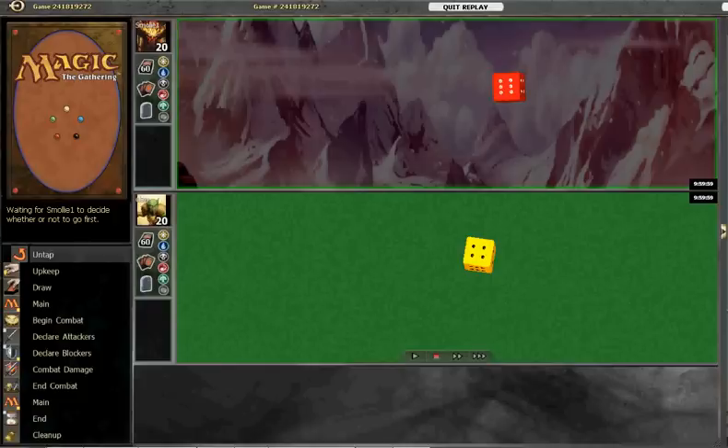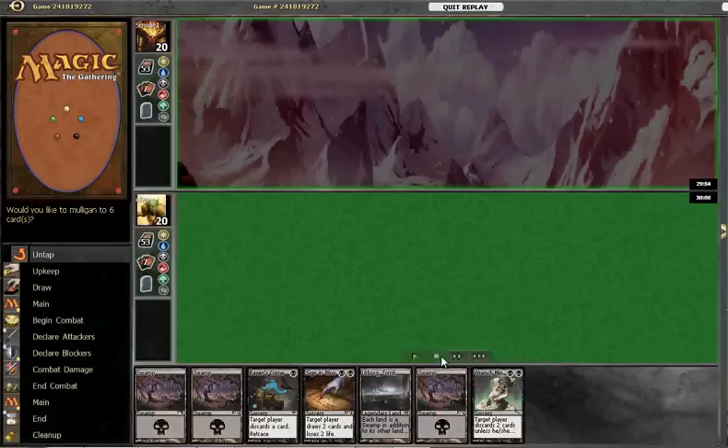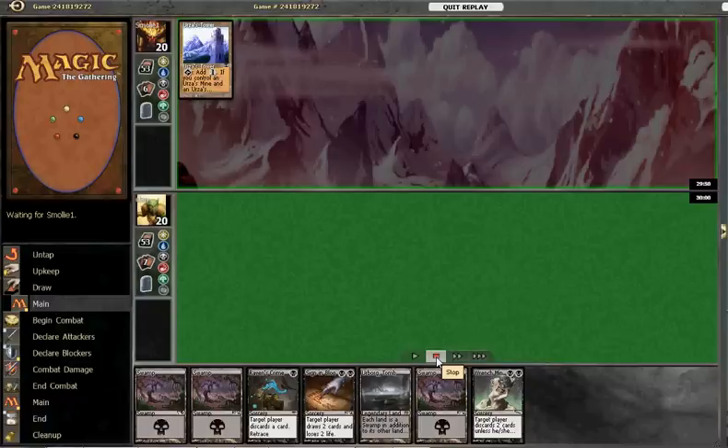Here we have another model matchup: Monoblack Infect vs the lesser-spotted Blue-White Tron. It used to be a very popular deck back in the day, but Green-Red Tron became the Tron of choice.